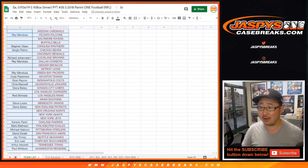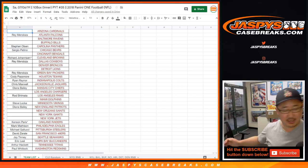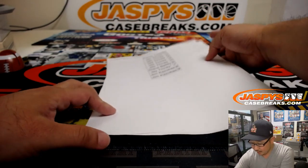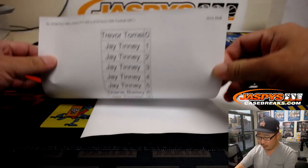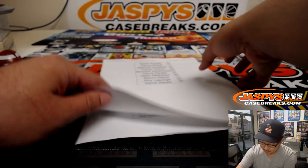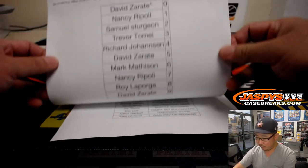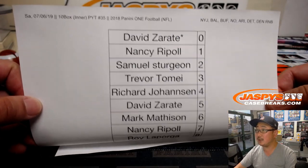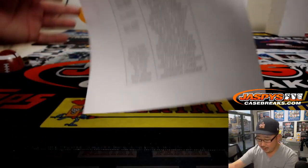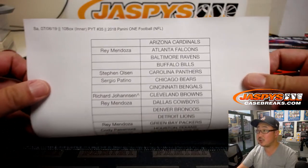Did your bank shut it down, like card info? Good — I feel like banks are a little bit better about that in this day and age. Here's the final printout for the New York Football Giants random number block, and for the rest of the teams the random number block for this break. And these are the people that bought their teams straight up.